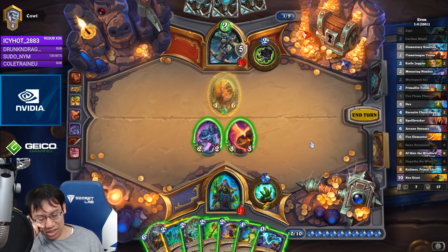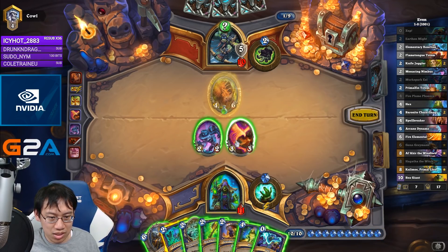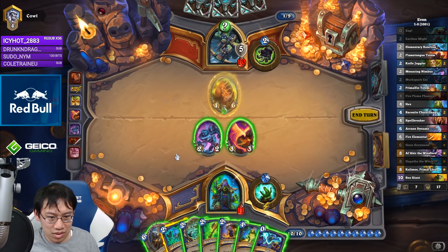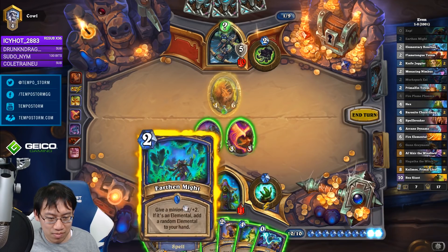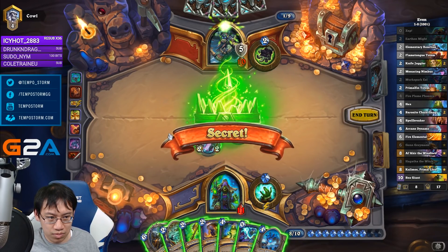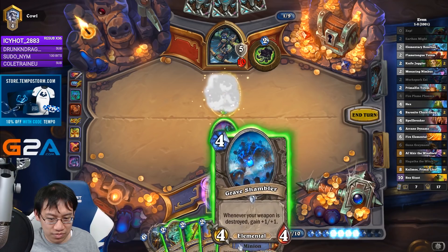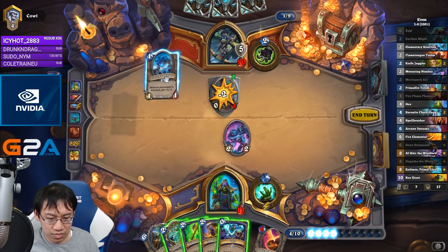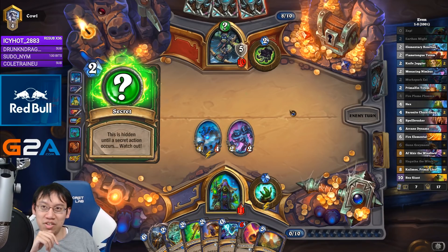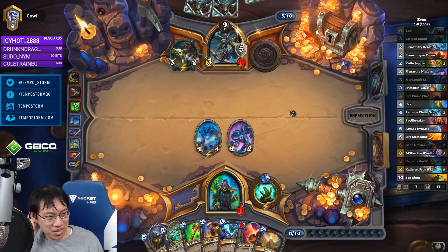Do I Hex that guy? He's a pretty good guy. How do I deal with this thing? I think I Earthen Might this and then send it in — it's likely going to be Wandering Monster or Freezing Trap. Wow, it got me. I should have Hexed first and then attacked with the two-two — good call. Then I'd know for sure they aren't running Freezing Trap.